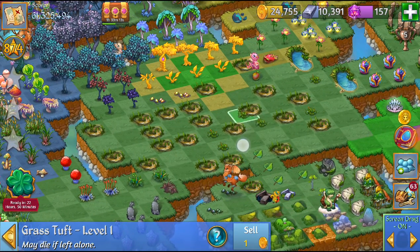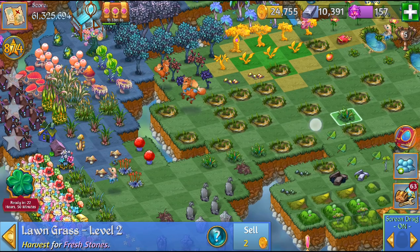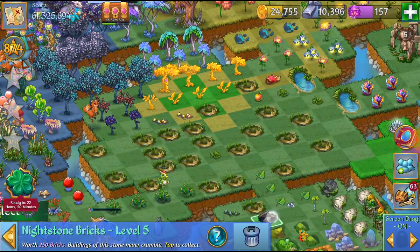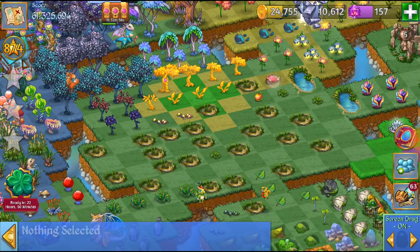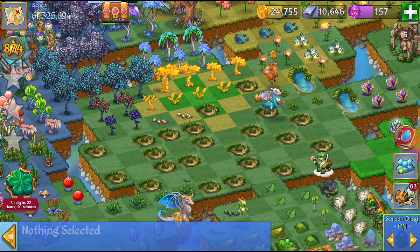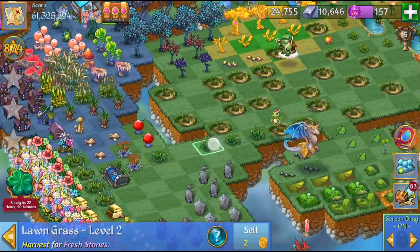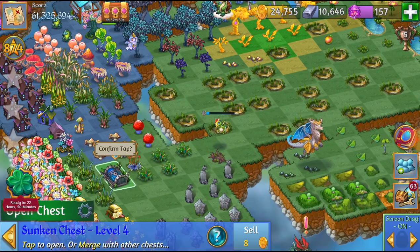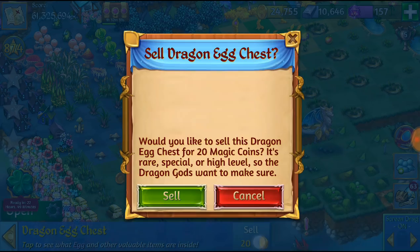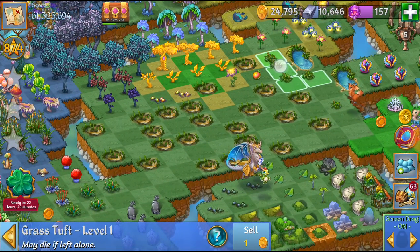I'm gonna go back over here and organize all these grass tufts. You can harvest those. I'm just gonna collect these for the moment. Trying to keep these golden seeds in my vision — they're taking a little longer to change than I had calculated. I'm gonna trash these chests — not keeping those locked chests anymore, making space for the Merge 5 event.